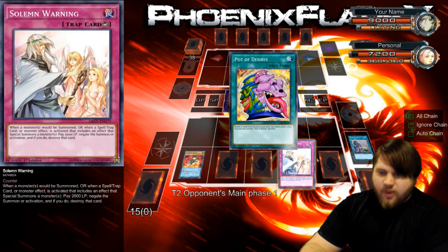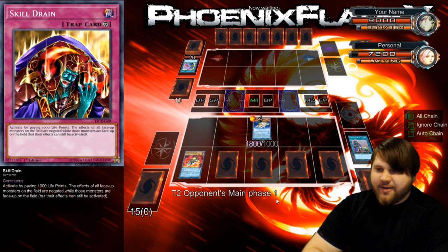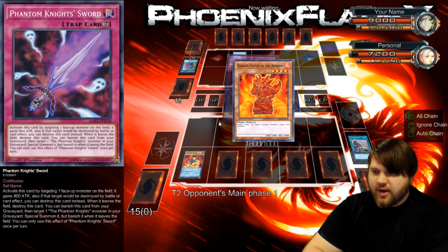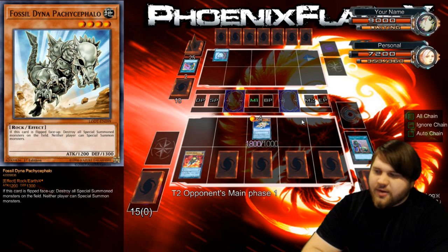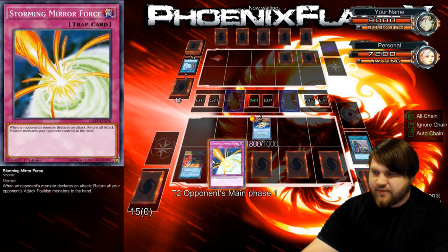I would want Solemn Warning in this zone because that's my Pendulum zone, so having access to that there would be beneficial. Desires into duality — my opponent has no extra deck. Playing barrier stun, I see. Well, I think that my deck is the superior deck in terms of the stunny decks. We will definitely find out.